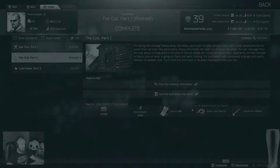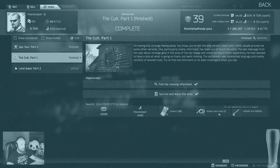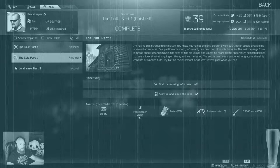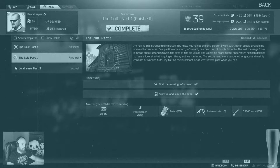Ladies and gentlemen, welcome to another Escape from Tarkov video with your boy Rion the Sad Panda. As promised, today we will be looking at a quest from Peacekeeper — the Cult Part One and the Cult Part Two. The first part of the mission is really easy. You're just going to go to Shoreline and find the missing informant to the right-hand side of the church, between the church and the town.